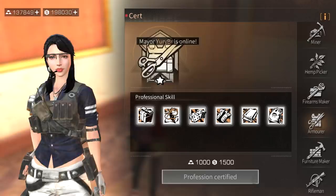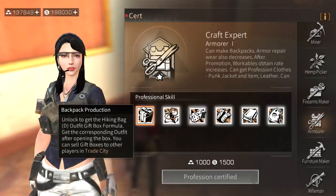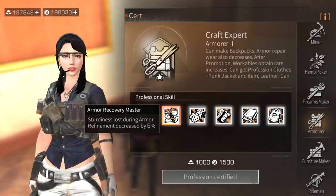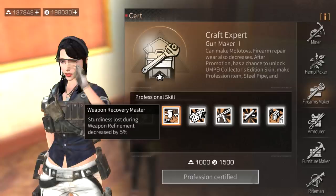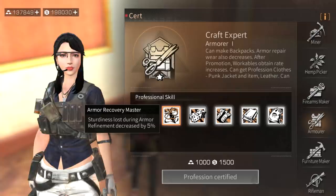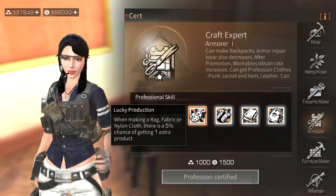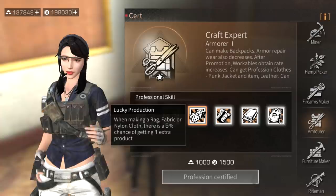For armorer, backpack production is the first skill you can upgrade. Armor recovery master reduces sturdiness loss during armor refinement by five percent, giving you the ability to repair your armor more than other players. Lucky production gives a five percent chance to get one extra product when making rag fabric or nylon cloth.